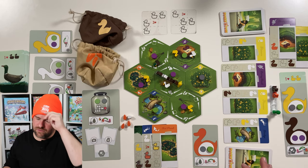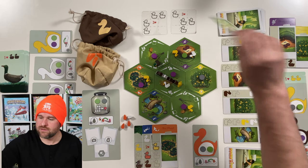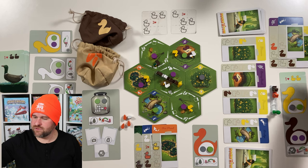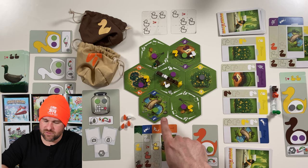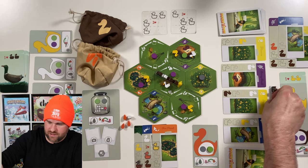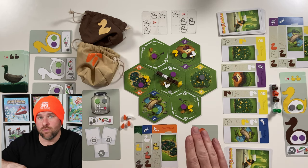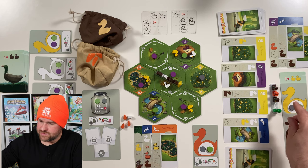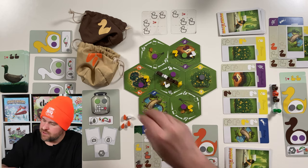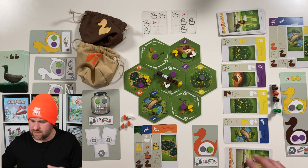Now it's Solo Sam's fifth turn. Solo Sam is looking for a brown duck from the bridge — there are no brown ducks at the bridge, but there is a brown duck right there. That'll go into Solo Sam's tow. There are so many brown ducks out here right now — all five of them, in fact, meaning there are no brown ducks in the duck bag. Solo Sam is looking for a purple seed and takes one.